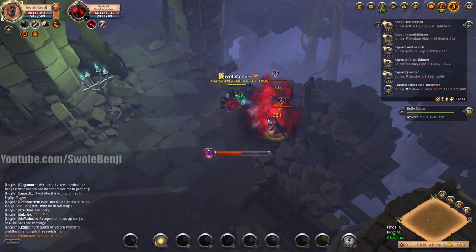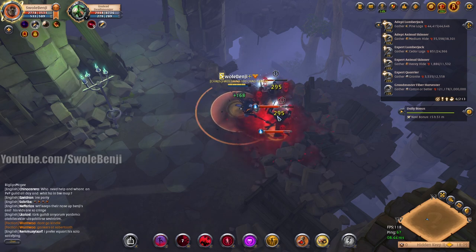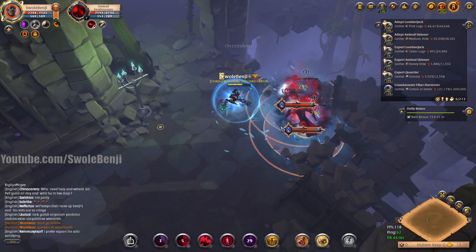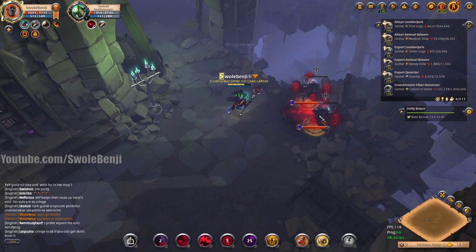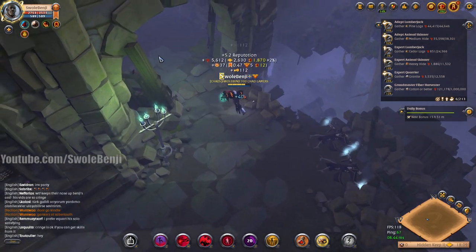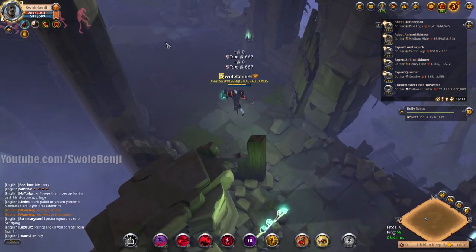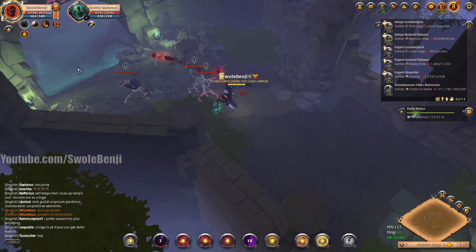Some mobs in the corner I didn't see. Let's shield those two frosty explosions. Pay attention to your food buff — if you do a big pull and that food buff runs out in the middle of it, you're dead. There's just no way around it.